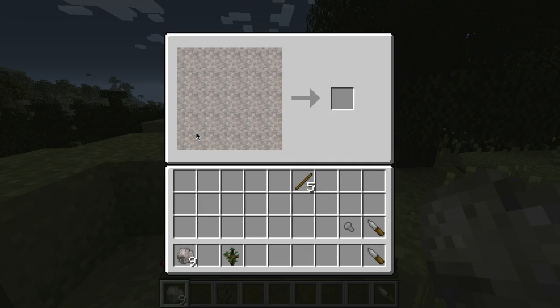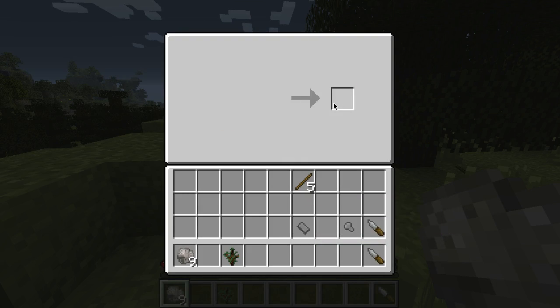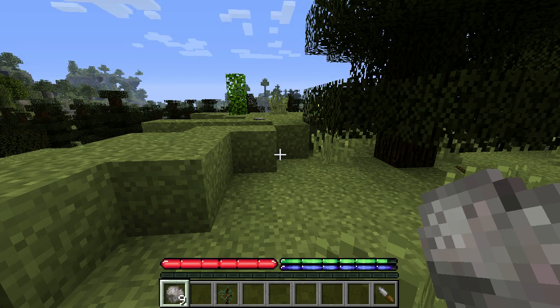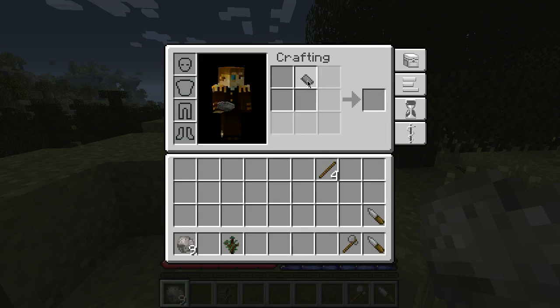I'm also going to need a hammer — let's see, I think it's like this. Okay, that's for chiseling and whatnot. I think that's about it for these stone weapons. You don't need too much. I know you can make a javelin but you throw those.